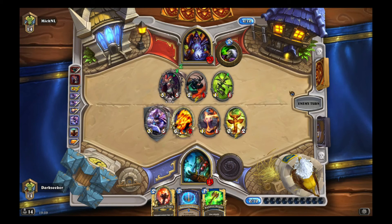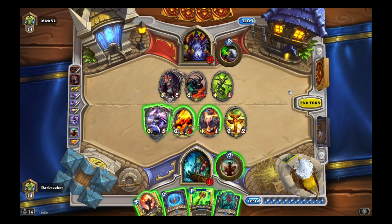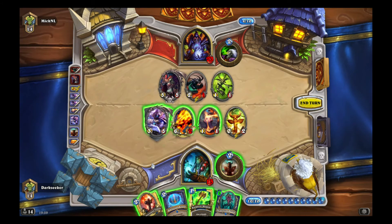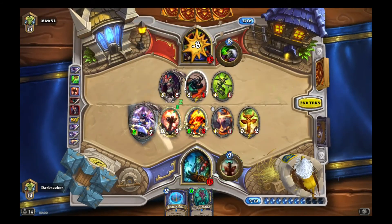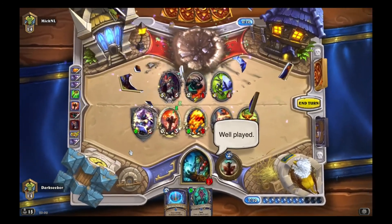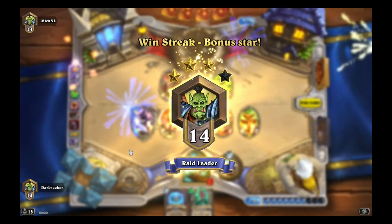It's a shame that Alakir doesn't have four attack. Sylvanas — wow. There's a number of different things I could do here, but I'm just gonna push and win. And that was lethal, which I missed initially and then picked up afterwards.